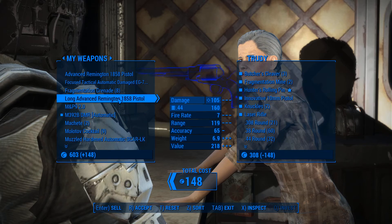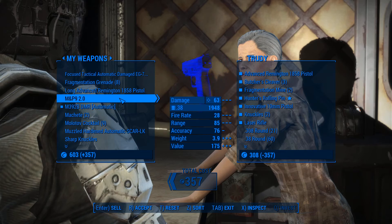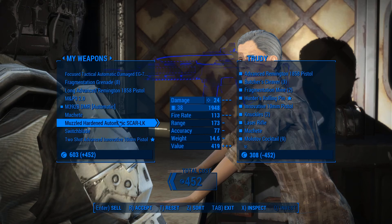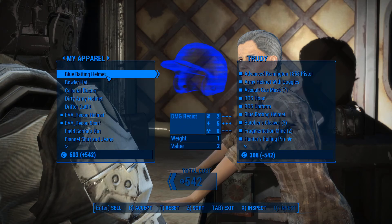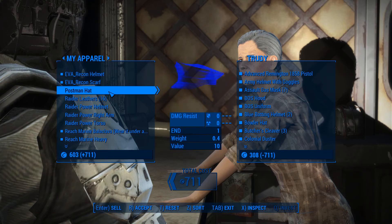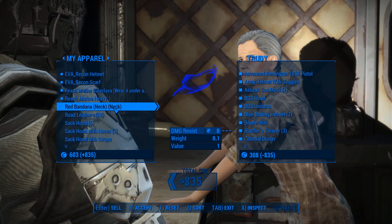We're going to quickly sell to Trudy and strip her inventory of anything even remotely useful. I want to sell all this stuff I don't intend to use or break down. She doesn't have enough caps for all of it, but we'll manage. I also remembered to grab the scrap zapper, so we're going to clear out Starlight.